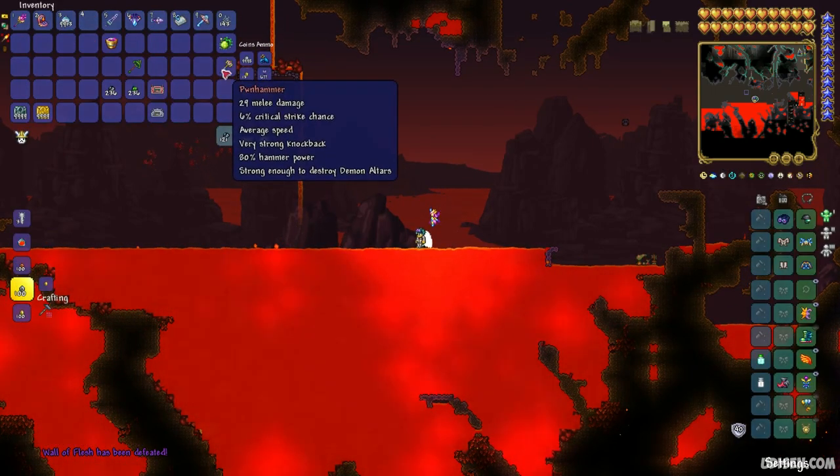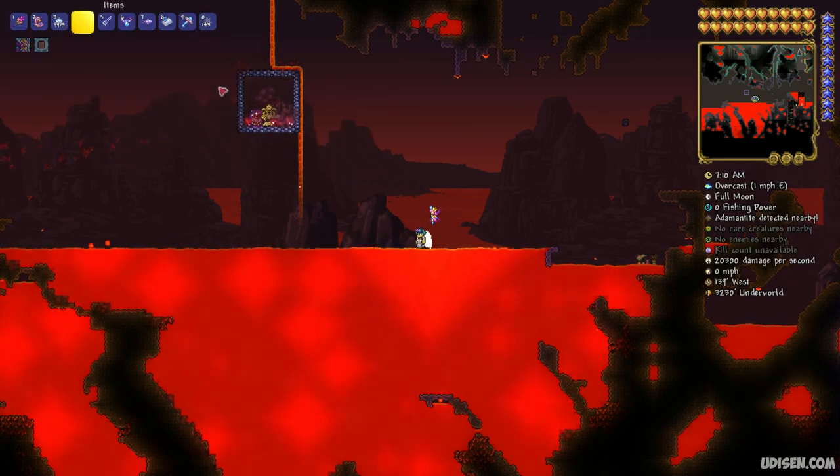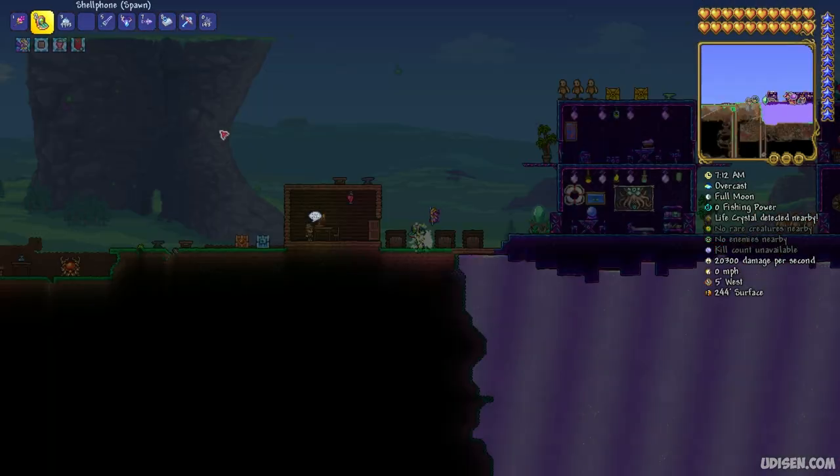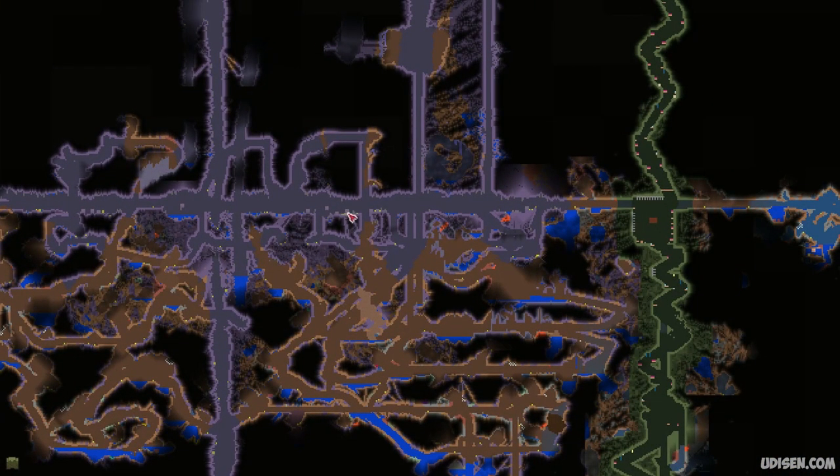After that, prepare a good hammer — meaning a power hammer — with 80% hammer power or higher quality power. Then find the corrupted or crimson biome in the world. For example, crimson looks like this.